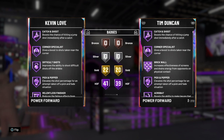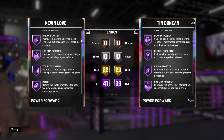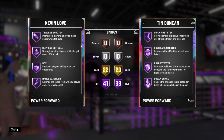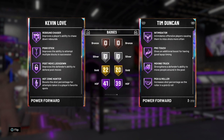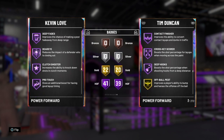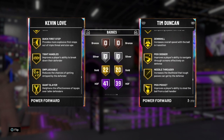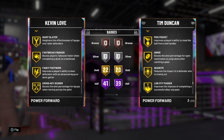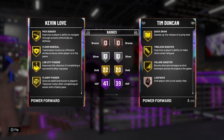Kevin Love has 41 Hall of Fame and 22 gold badges including catch and shoot, difficult shots, pick and popper, brick wall, lob city finisher, dimer, rim protector, range extender, quick draw, intimidator, rebound chaser, pogo stick, green machine, back down punisher, flexible release, deep fades, dream shake, and gold badges including quick first step, unpluckable, interceptor, defensive leader, clamps, pick dodger, and floor general. Good card but nothing spectacular.